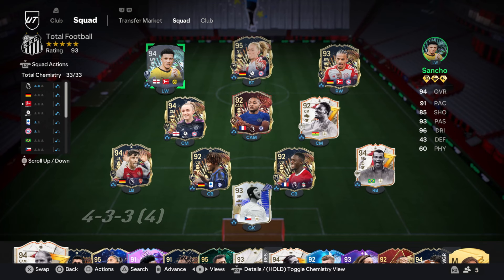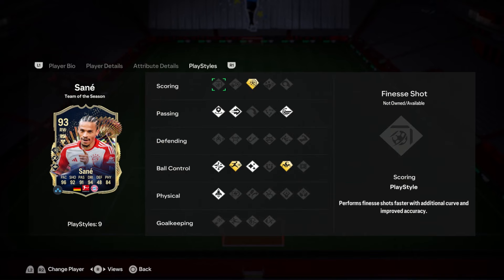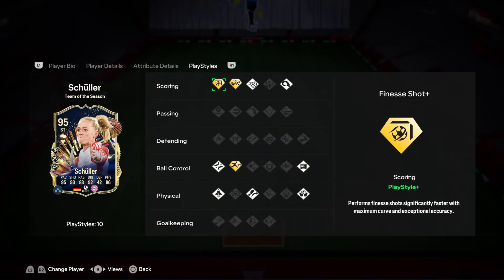You guys can see the team is absolutely stacked today. We have some new Bundesliga players to try out. We've got Leroy Sané SBC, who looks absolutely incredible. Five-star skills with the Rapid Plus, which should make him a very, very nice card. He's also got Power Shot Plus and Trickster Plus. I think Trickster's pretty pointless in my opinion, but Power Shot can come in handy. Me, personally, I just don't use Power Shot too often.